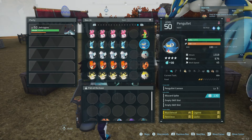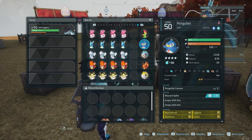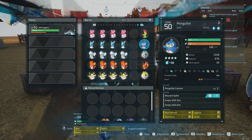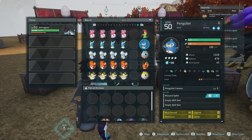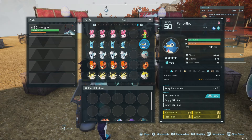Is the Panglet worth maxing out? No, not at all. Is it worth as an initial beginning rocket launcher? Sure. It is a good immobilizer — it will stun enemies. There is a cheese strat: freeze them with Blizzard Spike or similar, then rocket launch them into the frozen pal, launching them up in the air so they fall and die from fall damage. But that's only useful if you're going for the kill and the XP — you won't be able to catch any pals that way.